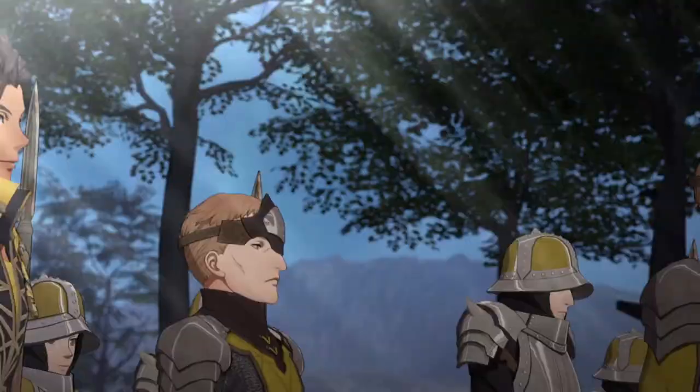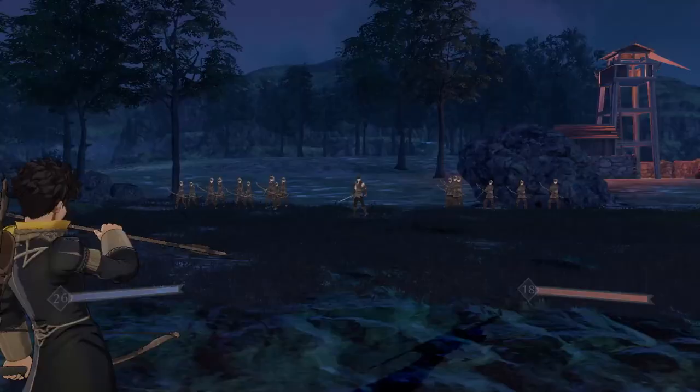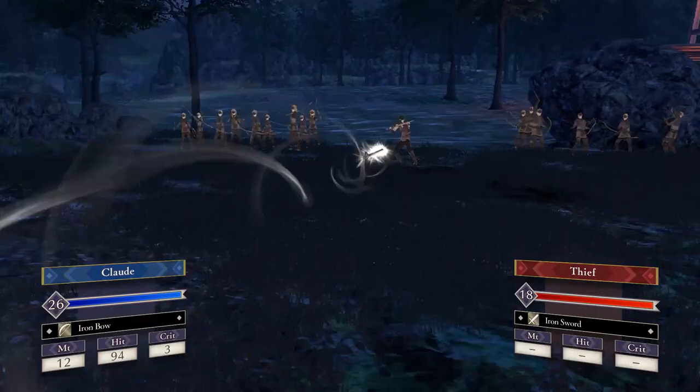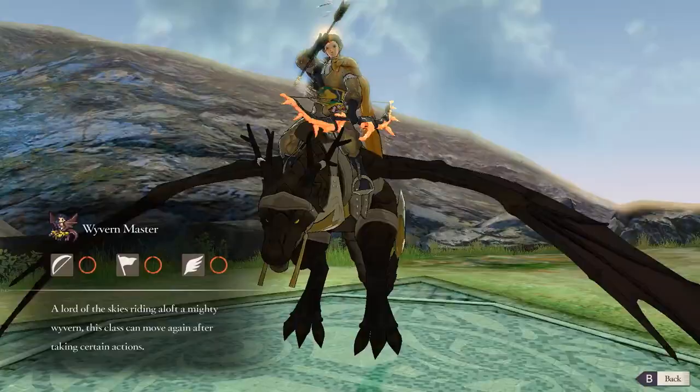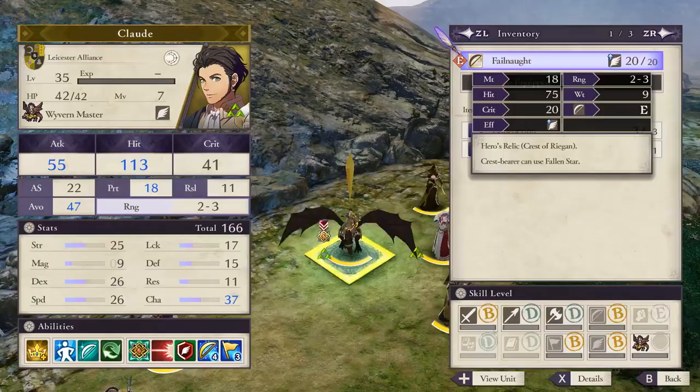Claude favors the bow, and his crest's ability to restore HP, coupled with his high speed, makes him a great unit for hit-and-run attacks. He can even become a decent axe user without requiring him to reclass away from his default goals. In Part 2, he'll promote to a Wyvern Master, and a change in his personal ability lets him move through enemy units to snipe behind enemy lines. He'll eventually get his own Hero's Relic Bow that lets him avoid enemy attacks after using his special combat art.